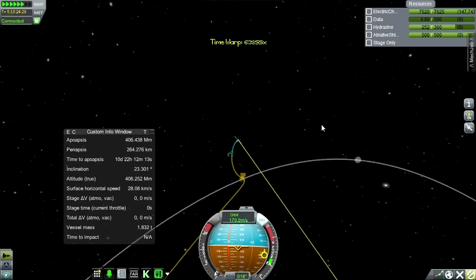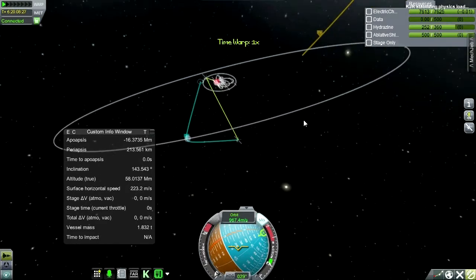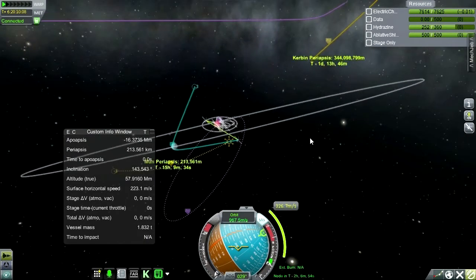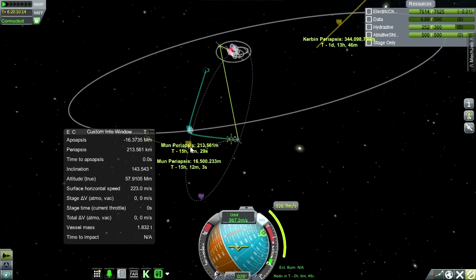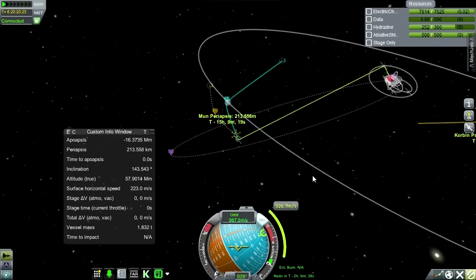We're now in the moon's sphere of influence and we're going to be ejected into interplanetary space. So remember all those times I said I didn't really want to do that burn because it would set me too far away from the moon? Well, it looks like I should have just taken those — now it will cost me even more and has the same result. Moon periapsis 16,500 kilometers. We'll have a Kerbin periapsis inside Kerbin's atmosphere, but it's going to cost a lot more than it would have anywhere else.